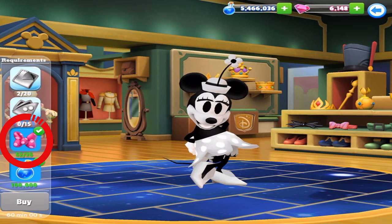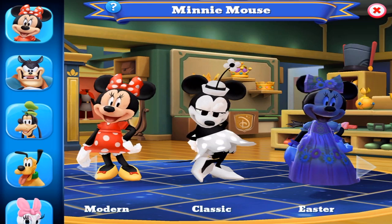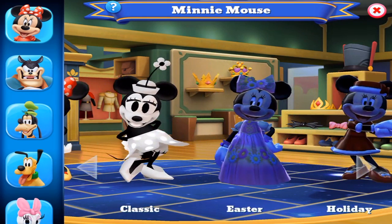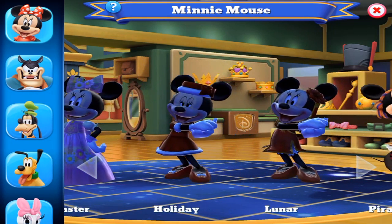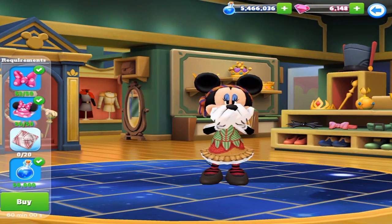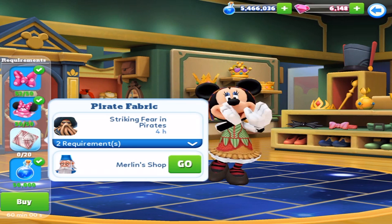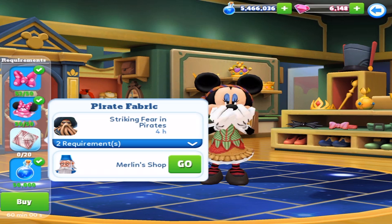I've got all 25, actually a lot of Roboteyes. I don't really know who drops what, but I've got enough already. I'm assuming it's for probably another Minnie outfit I was working on but probably never claimed — Pirate Minnie, maybe. Yeah, I guess it was for Pirate Minnie. For this one, I still have to get — well, it's just the Merlin Shop for now.